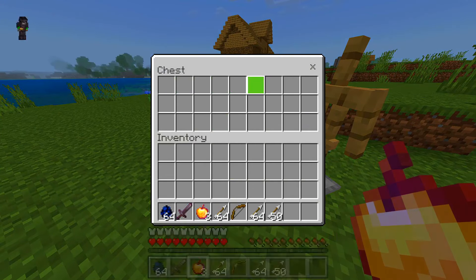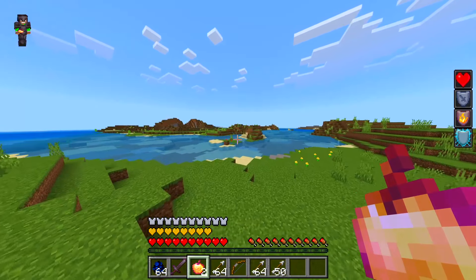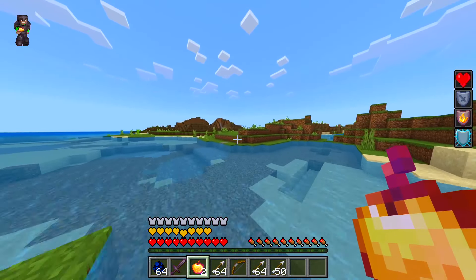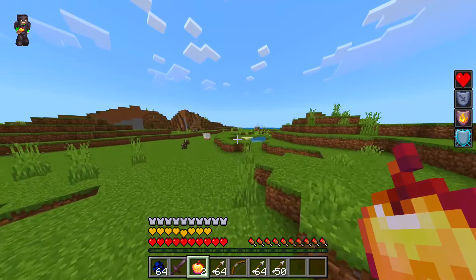Would this gear protect us? I feel like it wouldn't, but we're gonna use it anyways. We have a bow, we have enchanted apples, we are set. Here goes nothing. Now I need to go all the way over there. Oh my goodness, I should have just set my spawn point — I might actually do that.